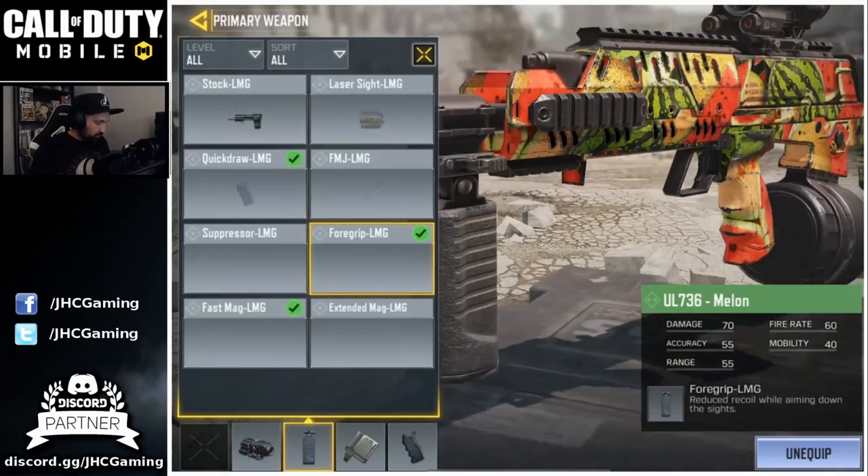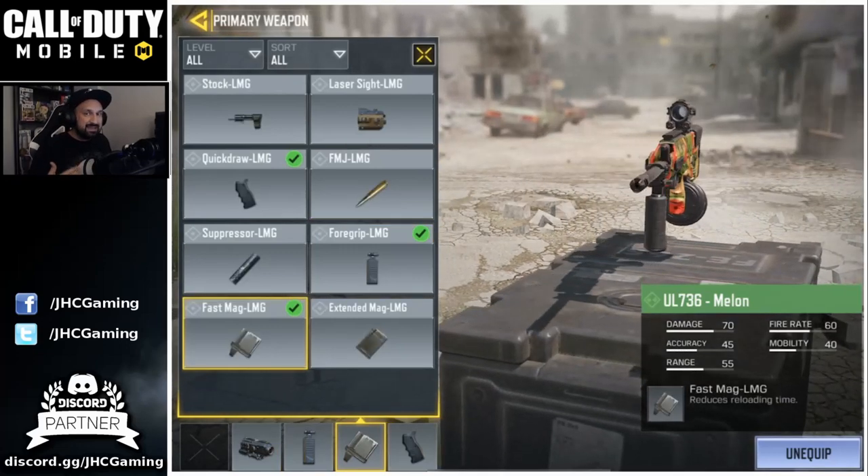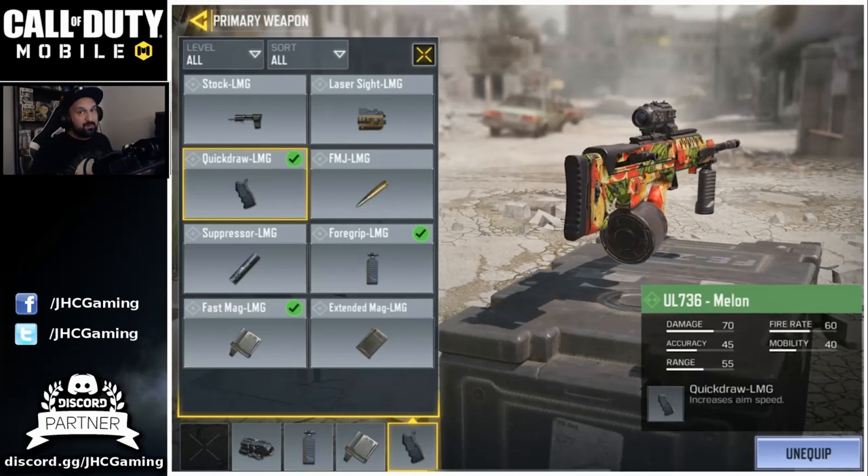I like to use the tactical scope, the foregrip for even better accuracy, the fast mag because these LMGs are pretty slow to reload, and the quick draw because I want to be able to aim fast if I have to.